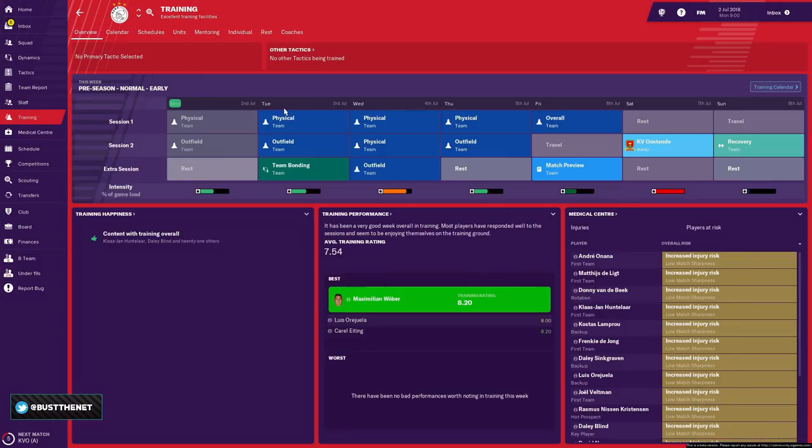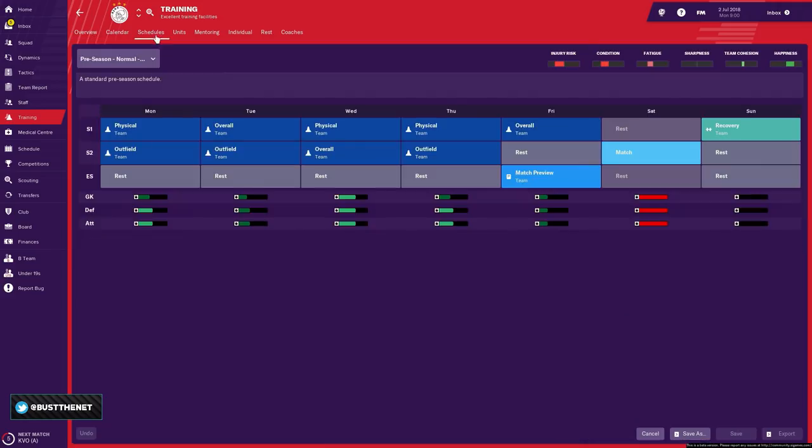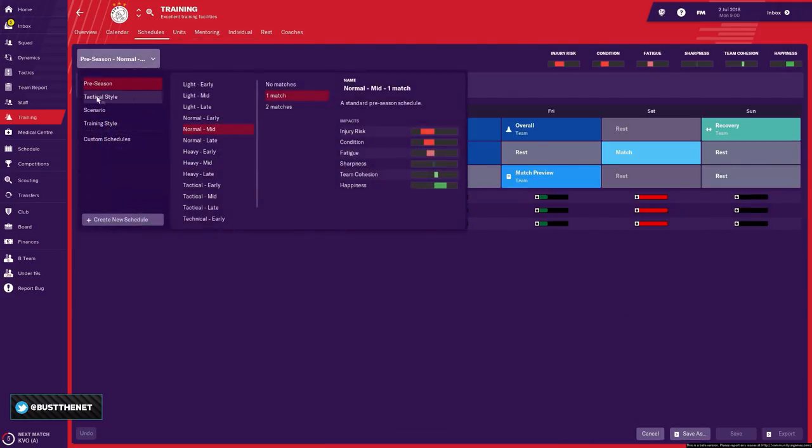If you're an intermediate player who just needs a little help without depending on the assistant manager, it's pretty easy. Go to Schedules and you will find training programs and sessions you can use. You've got light early, no matches, one match, two matches — this reflects the calendar.